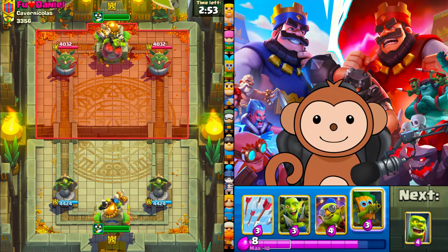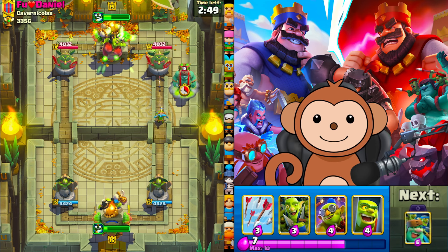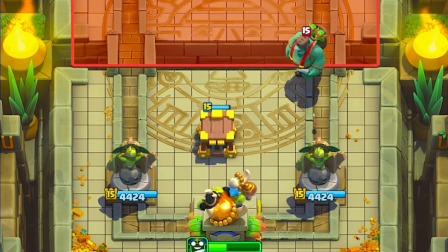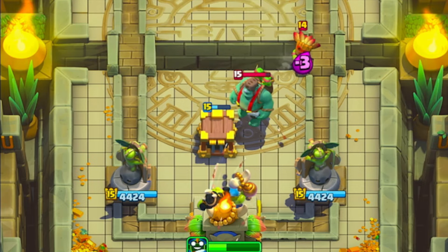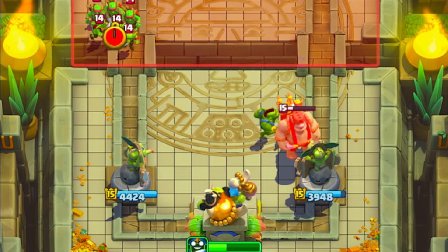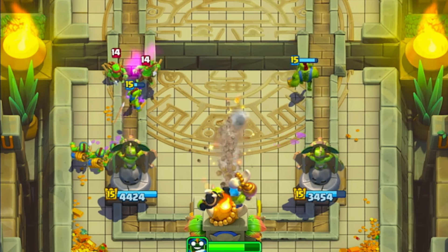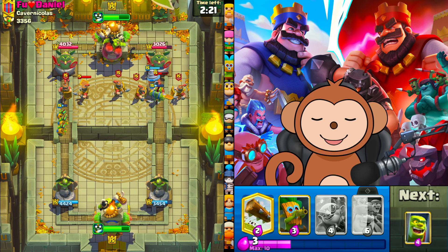Thumbs up for good luck. Let's go dark gob at the bridge. Defensive cage. Let's arrow this — I'm going to get rid of that dark gob. Gang on the left side. We're going to go drill right side right now. Oh, he's got recruits, bro.